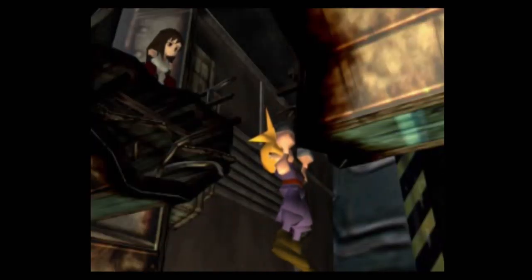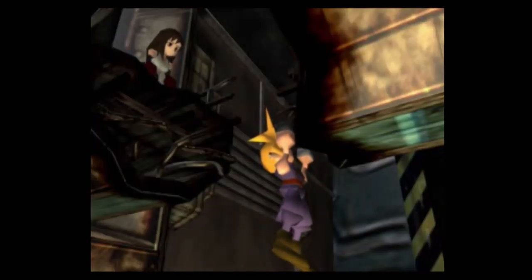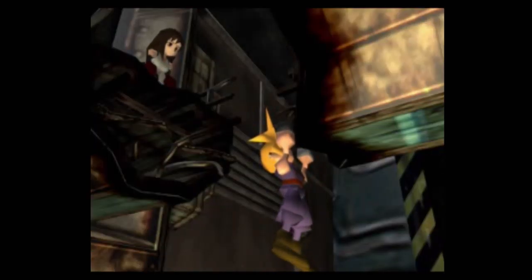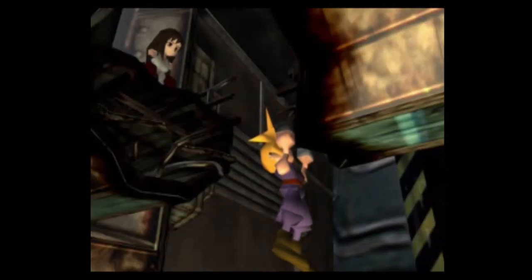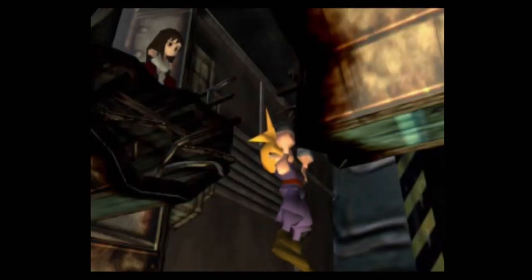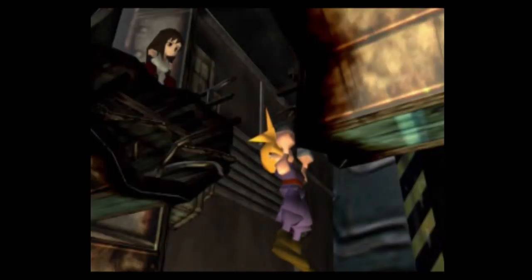You got a Titan Bangle — we'll get good use out of that. Don't waste time level grinding in the early game; it's not very helpful. This dialogue choice will affect affection for Barrett — if you say 'Be strong' versus 'I don't know if I can hold on.' It's a pretty cool, iconic FF7 moment: in 1997 that was pretty awesome, and still awesome in 2020.